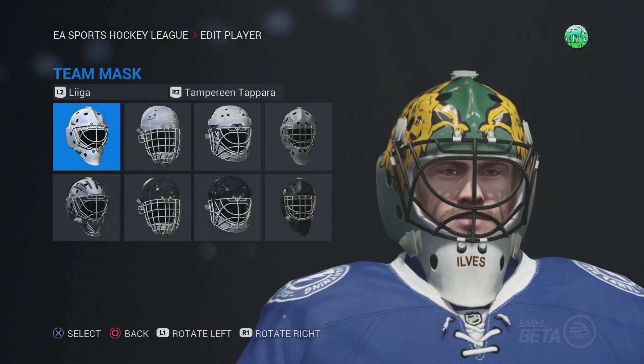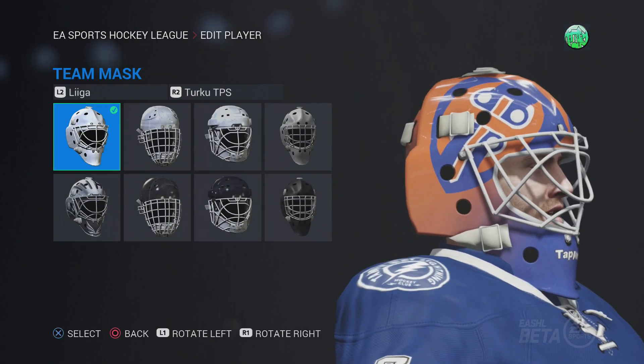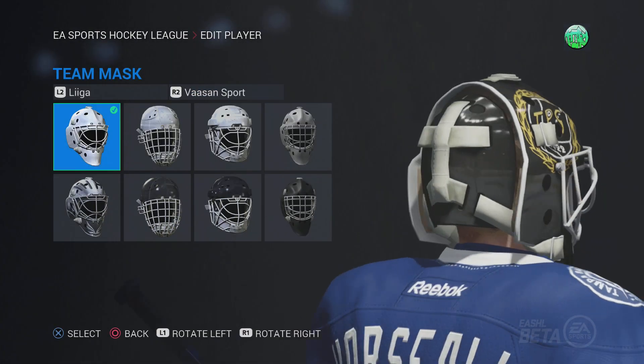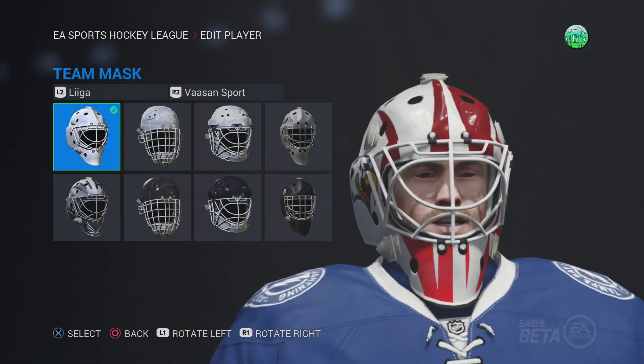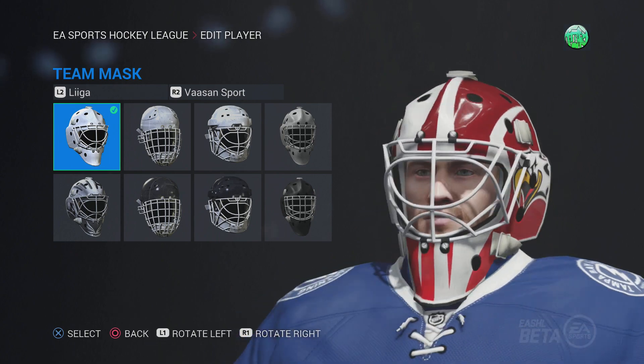There are some cool masks in here, but overall most of them are just kind of basic. TPS — again, basic. Visanne's mask is actually pretty cool — I like this one. It's got the changing colors up the middle with the logos on the side. I like that mask.